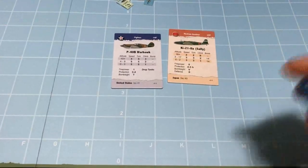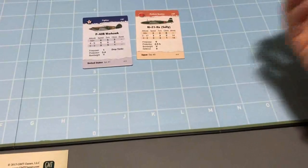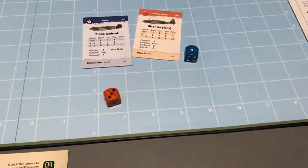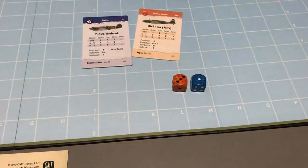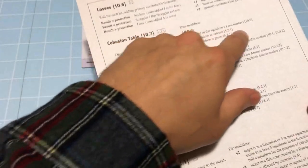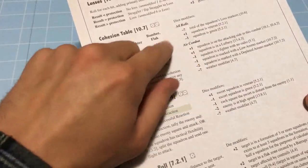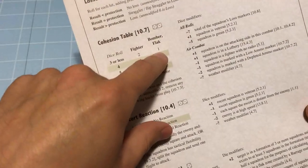Let's roll the bomber cohesion - we really need to disrupt these guys. That's a 4 on the cohesion table. The bombers use their column. Total losses: they just got 1, so that's minus 1, bringing it down to a 3. On a 3, we score 1 level of disruption.